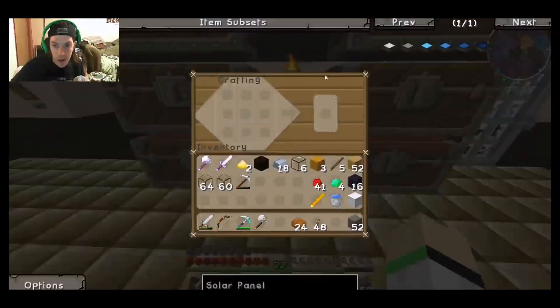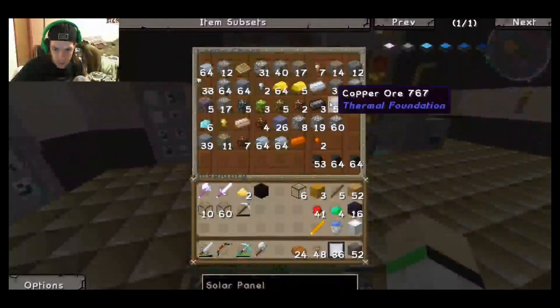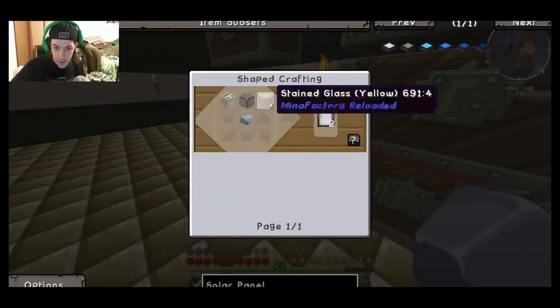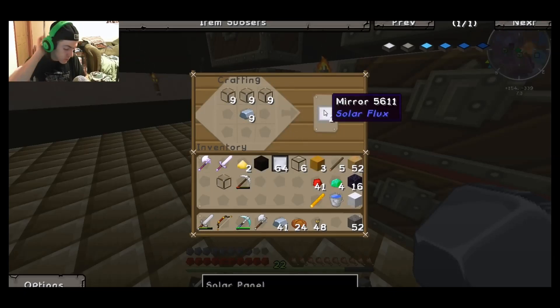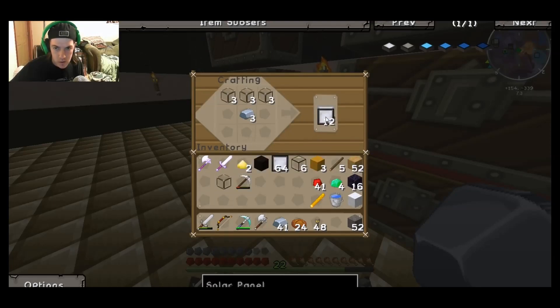We need to make a total of 81 of these. Let's grab some more iron out of here real quick. There goes 64, so we need 80 total. We had 123 pieces of glass.